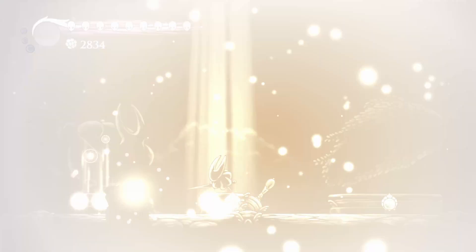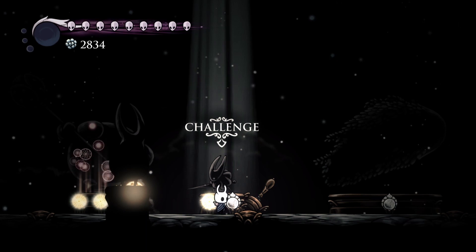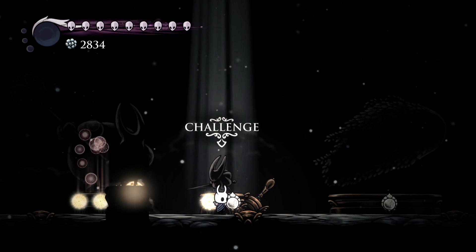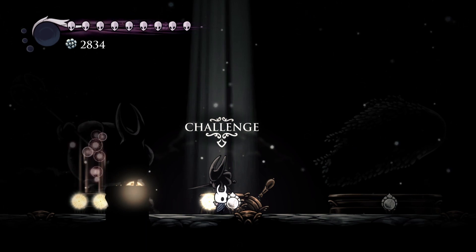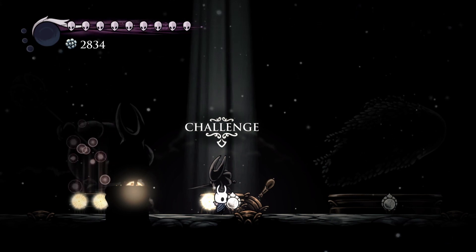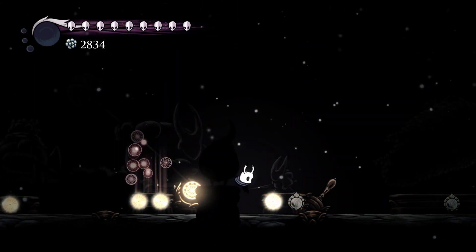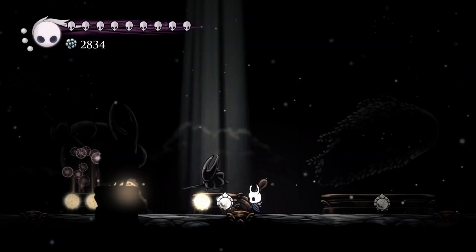So I kind of did two different styles: luring her into the corner, hopping over her, and releasing great slashes; then when you have enough magic, just hit her and release a shade blast into her. It's not too crazy — you got this.